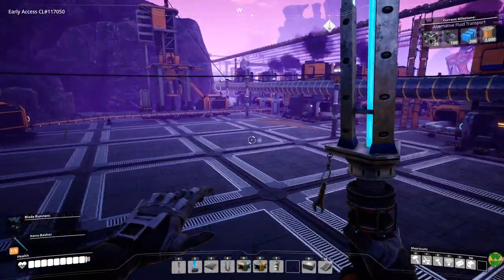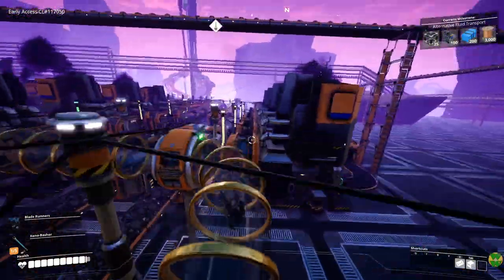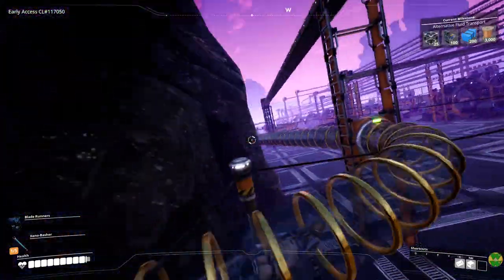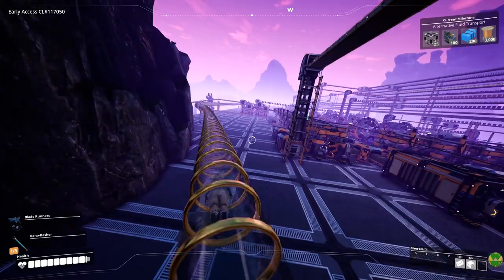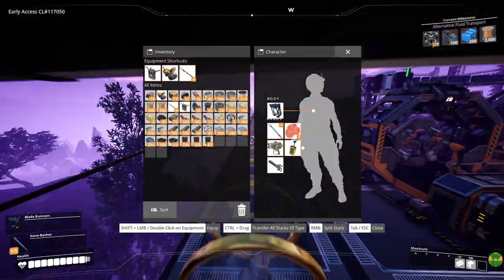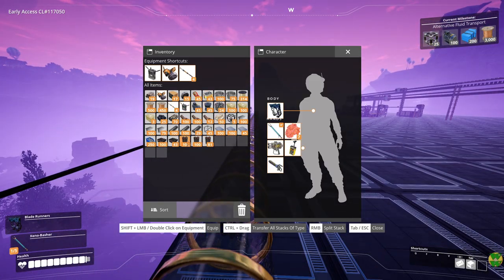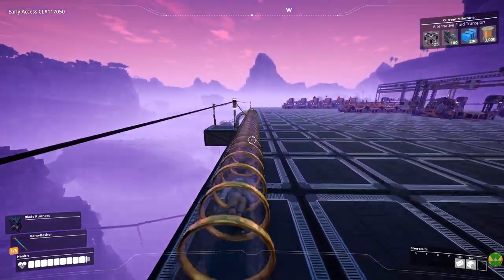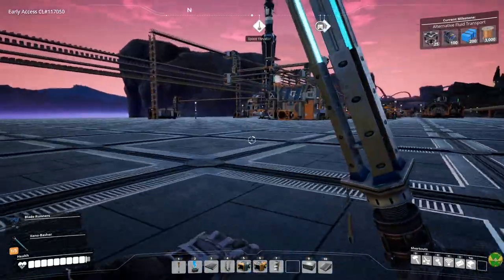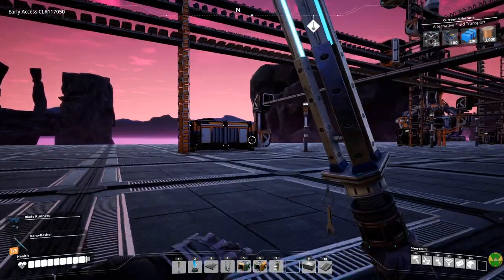We can run off and let the hyper tube take us to the other end of the base. We're also waiting on this milestone, which we needed these heavy frames in order to accomplish. We also need a little bit more bag space in order to clean some of this junk out. We need to have ten frames to build another manufacturer, which we should have by now.